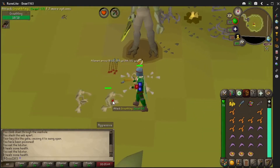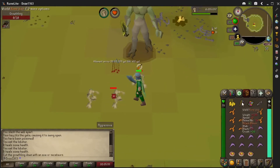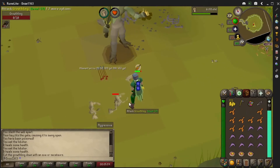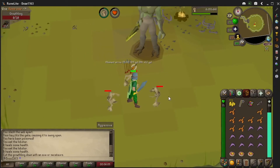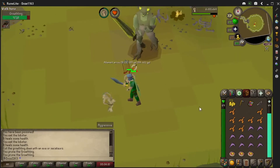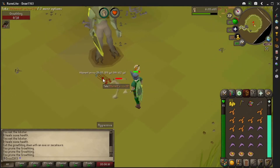Here come the minions — I need to chop these down before I can proceed with any further attacks. The minions are actually hitting me hard. I tried using the scimitar on them but that's not working — I need to use the axe instead. There we go, that's how you do it! You have to use the axe rather than attacking the minions with a weapon.